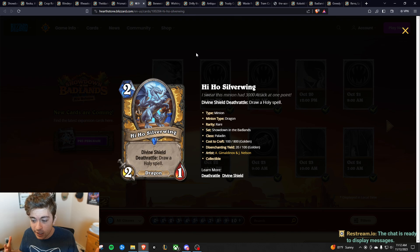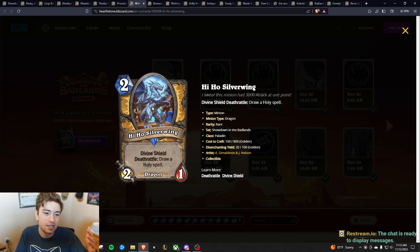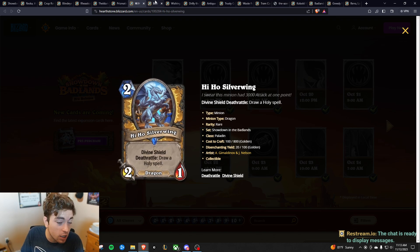Next we have the High Ho Silverwing. It's just a good value card — it draws you a spell, it's a two mana 2/1 with Divine Shield, and it's a Dragon. Basically everything a Paladin could want. It could just fit into a lot of mid-range Paladin decks. It's not game-breaking, but it does help Paladin a lot.